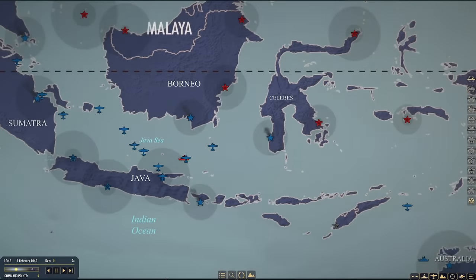Hello everybody, Wolfpack here, and welcome to War on the Sea with the ABDICOM mod. This mod adds an entire new campaign to War on the Sea. It allows you to play as the American, British, Dutch, and Australian forces, and attempt to hold on to the Dutch East Indies and repel the Japanese offensive.